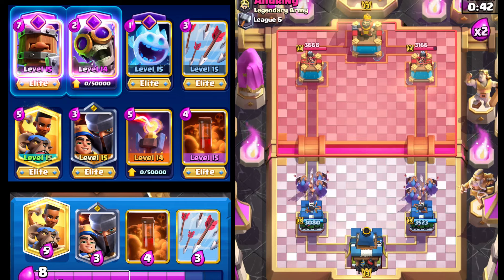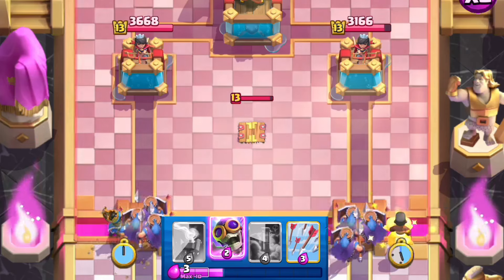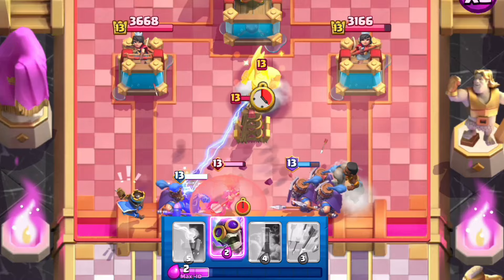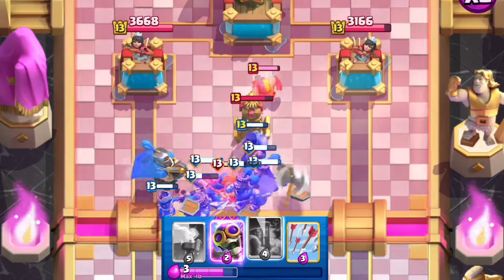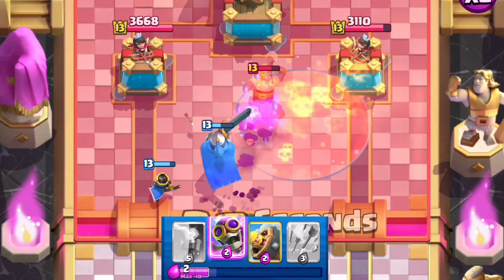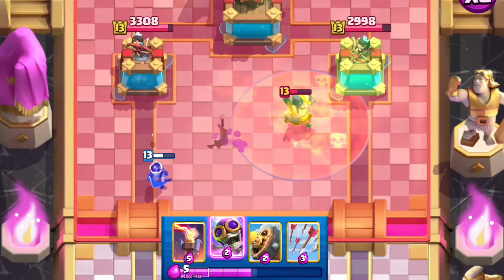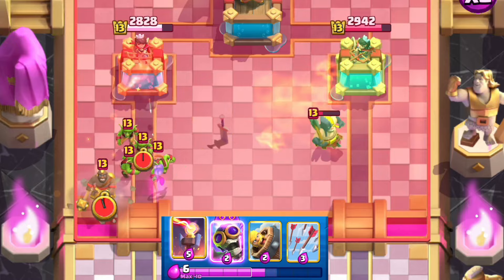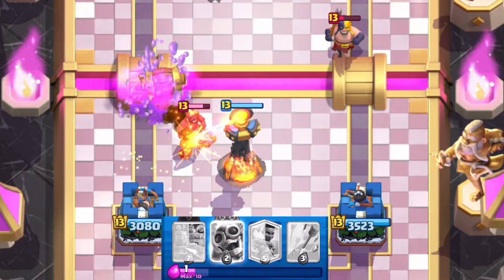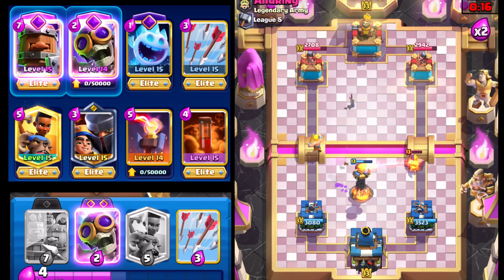Now the question is whether or not he has Tornado — I think he does, I think he hasn't played one card yet. Going with Little Prince, Ram Rider, and the Little Prince ability. Going with Poison here. Really good defense by our opponent. Little Prince may be able to lock on, and if it does that's going to be a ton of damage right there. Even with the nerfs, Little Prince can ramp up quite a bit of damage.